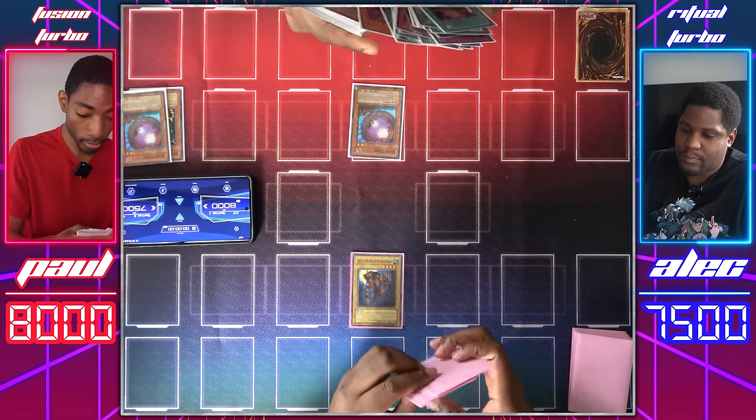Draw for turn. I'll set the Yugi Boomers' National Anthem. Normal summon Giant Rat. Gazelle attacks your face-down — it is my Man-Eater Bug. I'll destroy the Giant Rat. So a Giant Rat for a Giant Rat. My Man-Eater Bug will attack directly for 450 and I'll end my turn. Second turn under Swords. I'm gonna set again. Draw. I'll play Upstart Goblin, giving you another thousand so I can draw a card. Normal summon Mahavilo. I don't have an equip spell, but I do have Luminous Spark — to increase the attack of all light monsters by 500, but decrease their defense by 400. Gazelle attacks the Giant Germ. You take 500 damage, and I'll summon more Giant Germs from my deck.